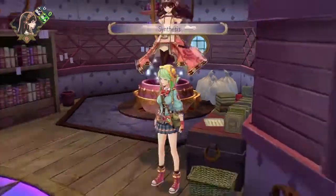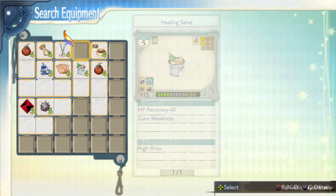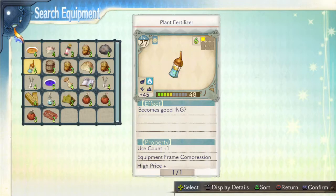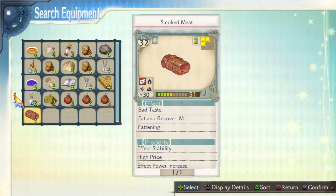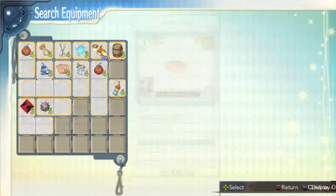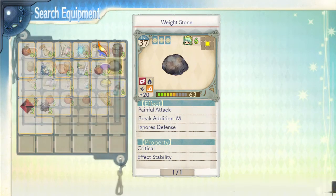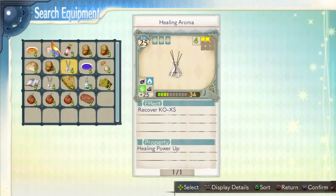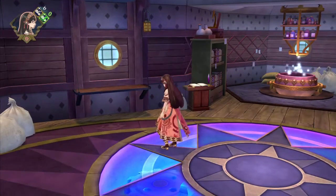We'll take a break here. Let me add in the search equipment that we just made — which is that one, and that one. I guess we can add that in as well; we have a lot of room to add stuff now. I don't even know what this does, but put it in there as well. Okay, that's pretty good. Next time we'll continue on from here — thanks for watching.